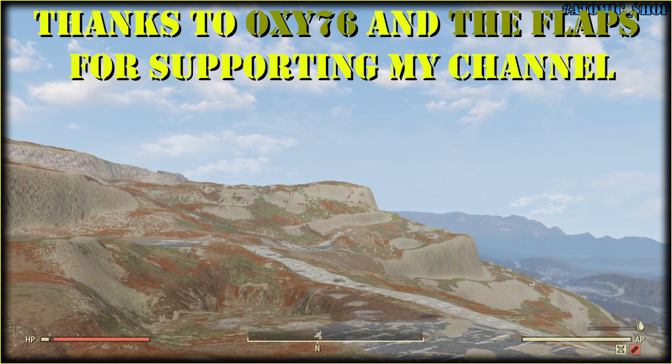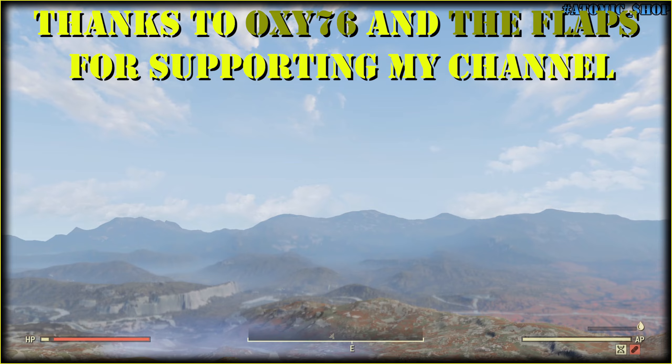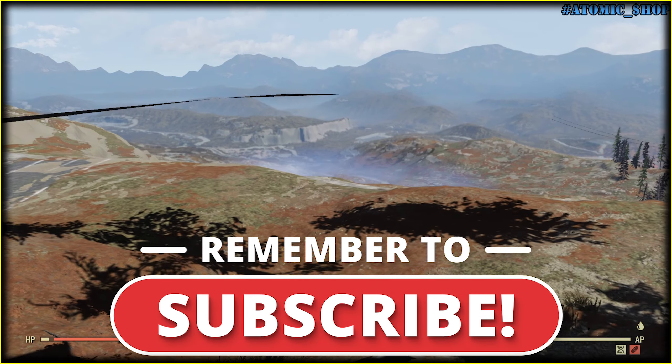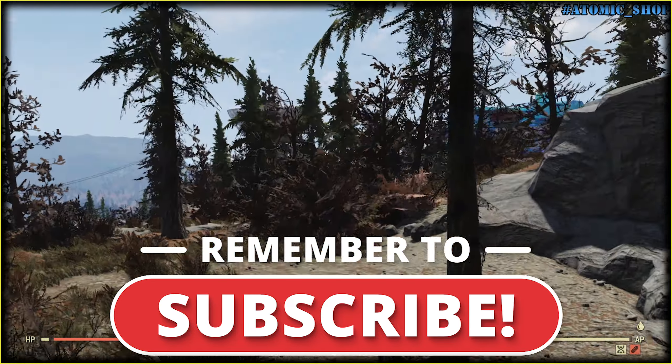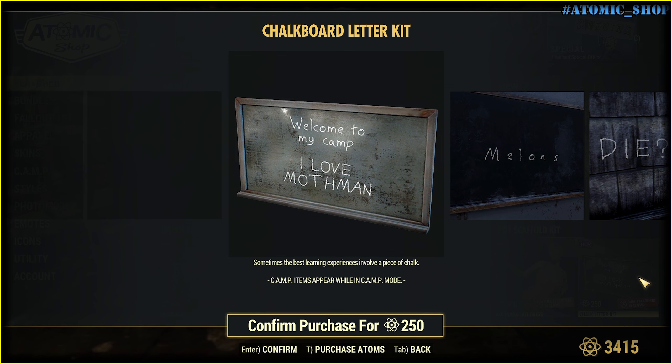Hello there and welcome back to the wasteland. In Fallout 76 we have some visual glitches and among them very cool techniques for camp building. Here's one I found recently with a brand new item. If you don't know what to buy in the atomic shop, I recommend you get this chalkboard letter kit.